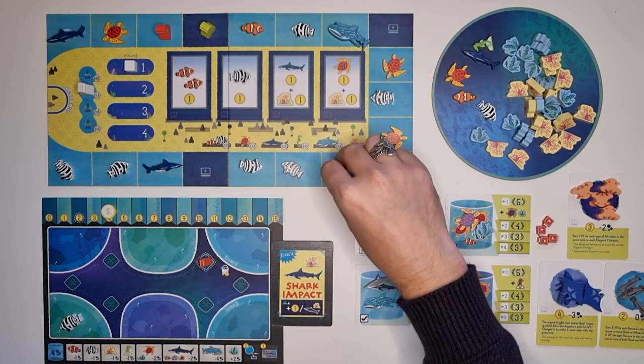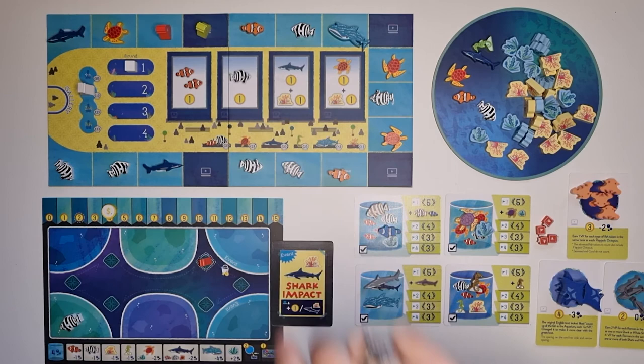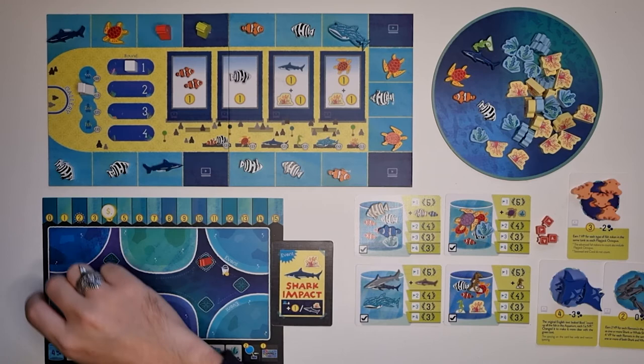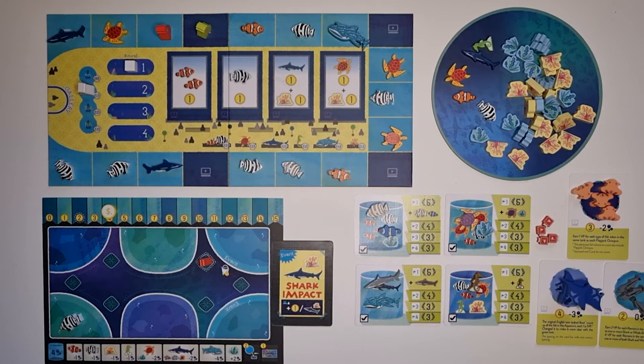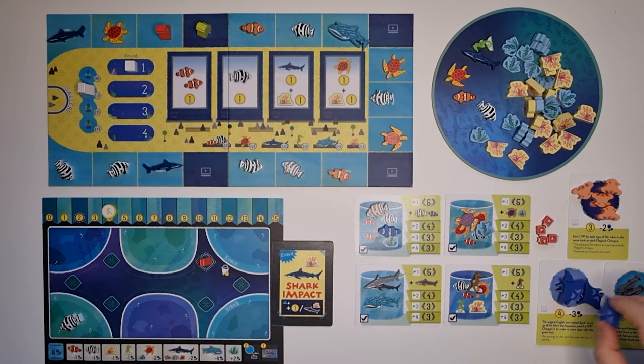In an advanced game, when you land on the advertising space you also have the option to ignore the advertisements and instead buy one of the advanced fishes and place it in any aquarium on your board. You pay the cost, watch out for the air limits printed on the cards, and place the fish. Your employee doesn't move when on an advertising space — he only moves when you land on the light blue aquarium spaces. These advanced fish can go into any aquarium and give additional scoring at the end of the game.